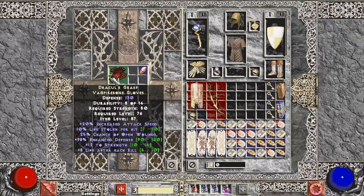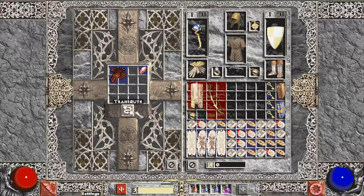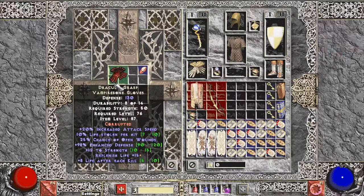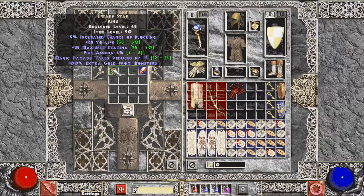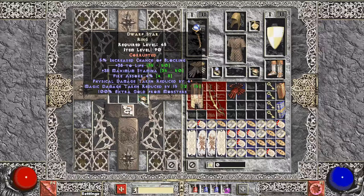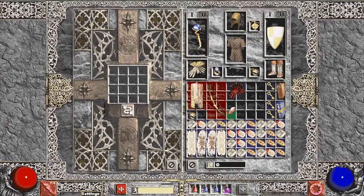Let's do this bow — one socket on the bow. Last but not least, Dracul's Grasp — really nice gloves with perfect life leech, mid strength, and life after kill. No brick! Rolled replenish life, life after kill, and life stolen — might actually not be too bad, maybe usable on a Merc zealot. Definitely holding onto these. Last item — Dwarf Star ring. Got minimum fire absorb, near minimum life and stamina, so not great. Did max out magic damage reduction, did not brick, and has fire damage reduced.